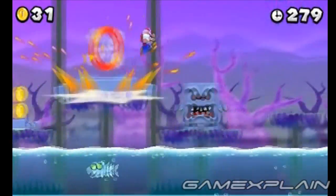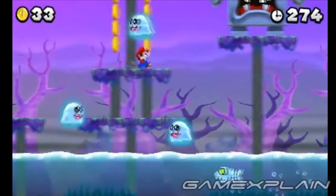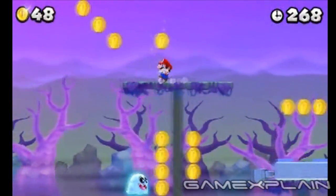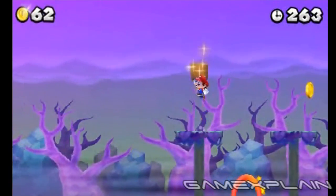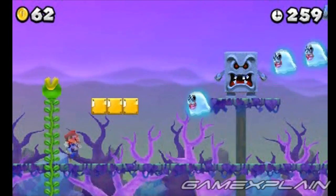Now continue on to the second large Whomp ahead, just past the Red Ring. Jump on his back when he crashes to the ground to reach a high platform on the left. Get a running start and jump toward the coins off the left side to reach another platform. Now jump to the one on the left, then leap where the coins are to find a hidden beanstalk. It of course leads to a secret area with the third Star Coin.